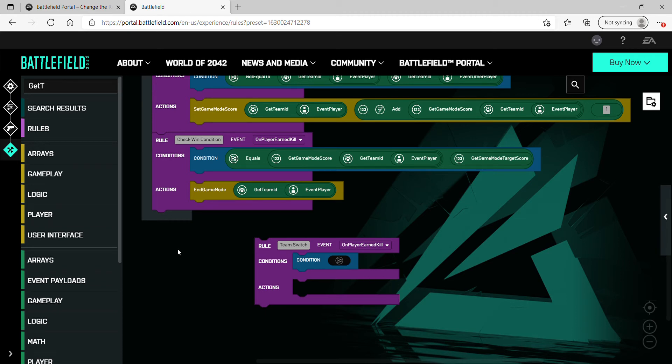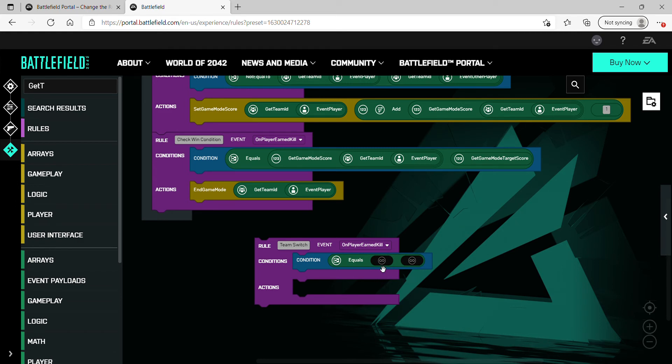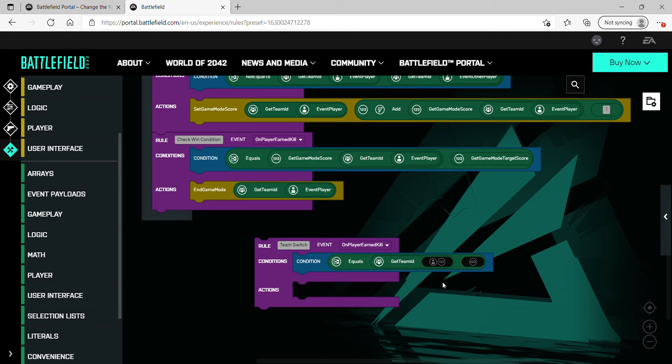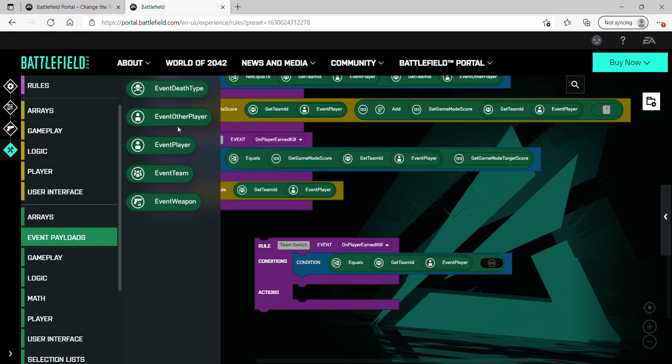We're going to get an equals statement — go into Logic and there's 'Equals' right here, drag it in. For the first variable we want to get the team of the player, so we go to 'Get Team ID,' which is in Player — drag that out. For the player argument, we scroll up to Event Payloads and use 'Event Player.' Note there's also 'Event Other Player' — event player is the player who earned the kill, and event other player is the player who was killed. We'll use event other player later.